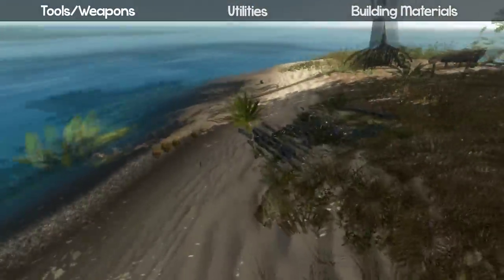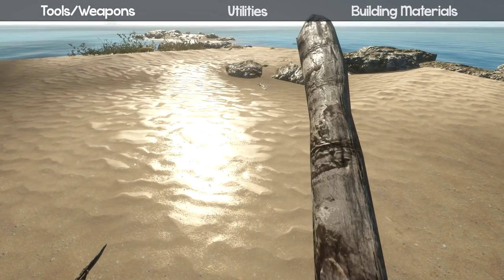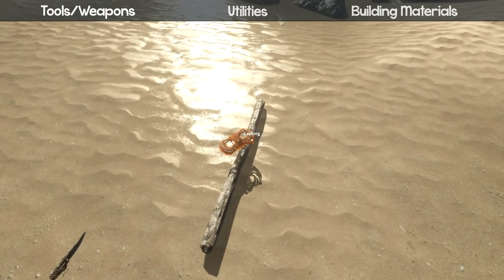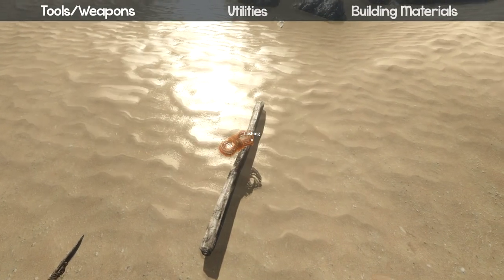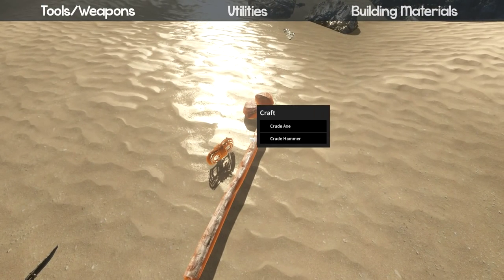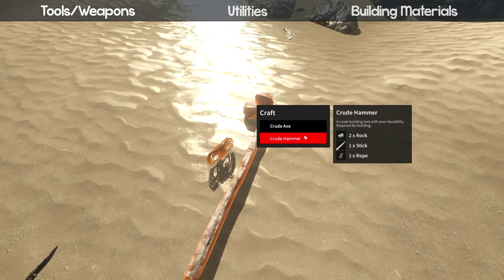I managed to get two rocks. It's pretty much the same recipe as before: a stick, string, but instead of one rock like the axe, you want two rocks. Put them all together, left-click and hold, and you can make a crude hammer — it's just one more rock than the axe.